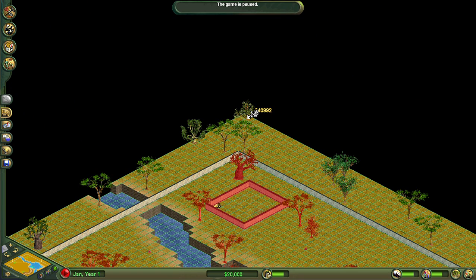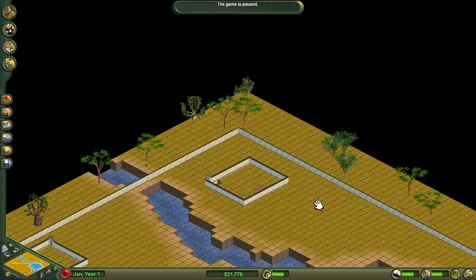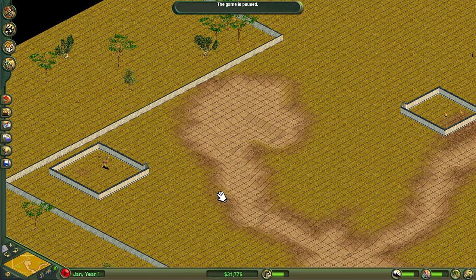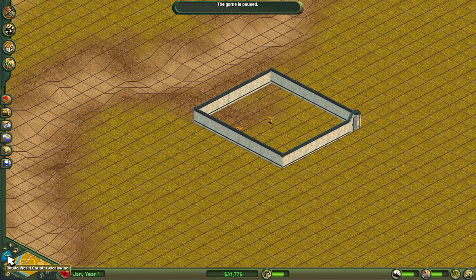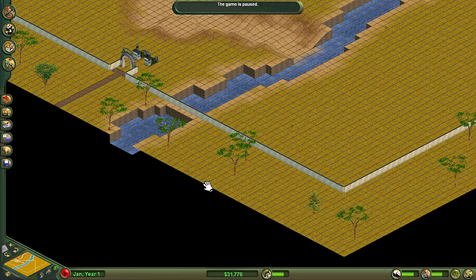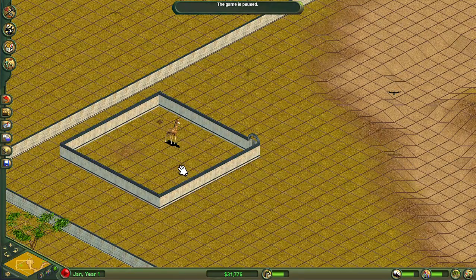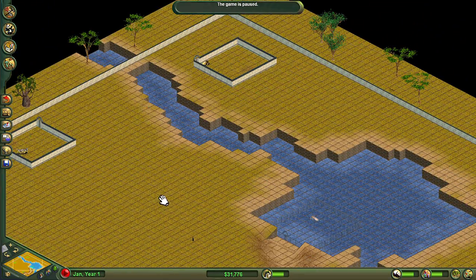I'm going to destroy all these trees, which nets me an extra $40,992 — though actually that only netted me around $11,000 since I haven't destroyed the fences. If there's no poo in any of these exhibits we can just destroy them. The reason we can't just destroy them right away is that the poo can only be cleared by a maintenance worker, and I'm not sure if we get any money from the compost building.